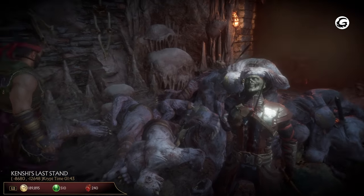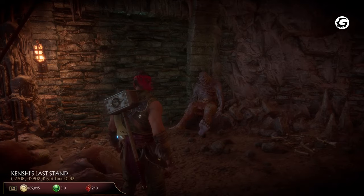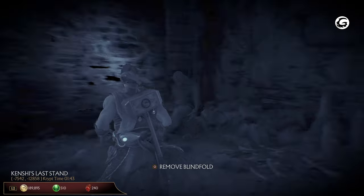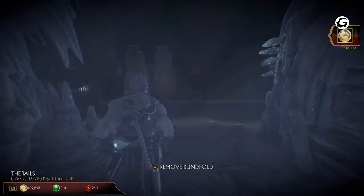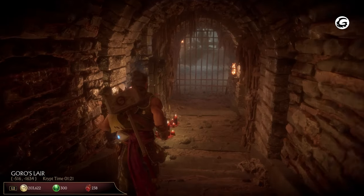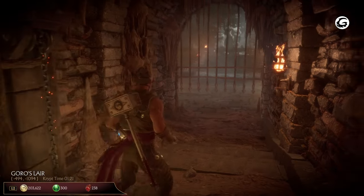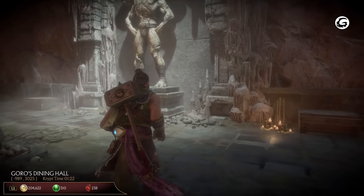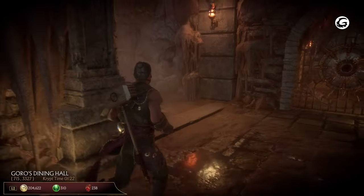Unfortunately, the blindfold will deplete a couple of soul fragments with every use, so don't keep it on for too long. The entrance will close on you, and you have to use the blindfold to break open the hidden wall in the room. That way, you can head back to Goro's throne room, open the gate, then head to Goro's dining hall. The dining hall is big and full of chests. If you head towards Goro's statue, you can wrap around the opposite side on the second floor and destroy a lantern to get the flaming chest near the entrance. To the left of the statue is a locked door leading to a room full of traps, and straight south of that is an entrance linked to the Chamber of Suffering.